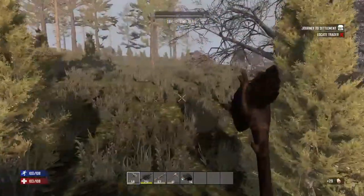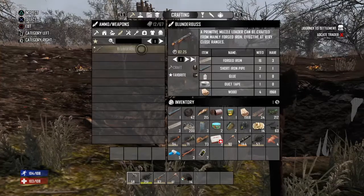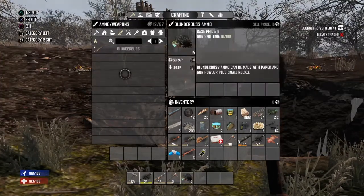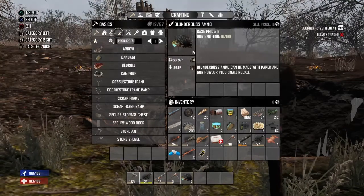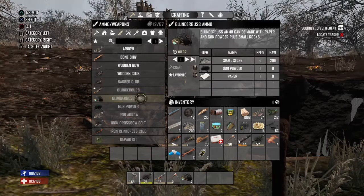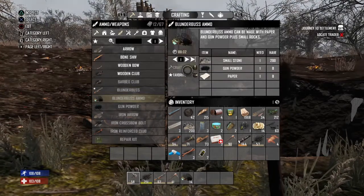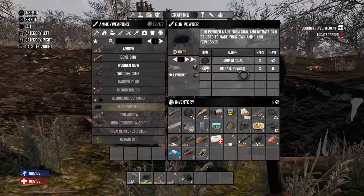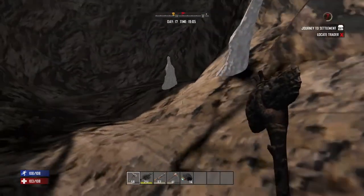After you've officially made the blunderbuss, you're going to want blunderbuss ammo. It can be made — let's go to ammo and weapons, blunderbuss ammo. Gunpowder is made using nitric powder and lump of coal. Nitric powder is found in